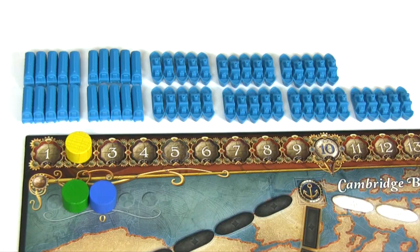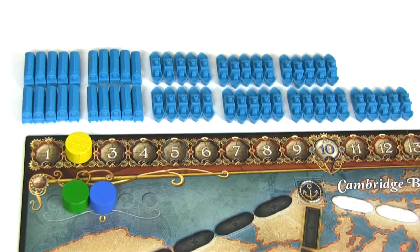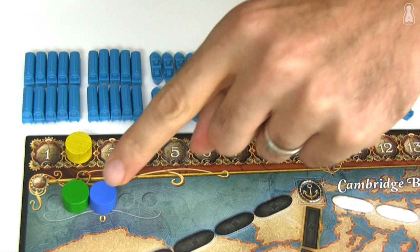When a player claims a route, they score points according to the size of that route. A 2-space route is worth 2 points while an 8-space route is worth 21 points. The score track on the side of the board should be adjusted each time someone earns points. For example, yellow scored 2 points for Beijing to Hong Kong and blue just scored 10 points for the 5-space route between Tokyo and Honolulu.